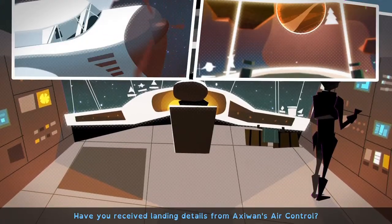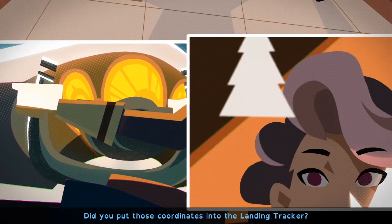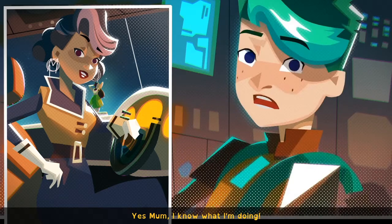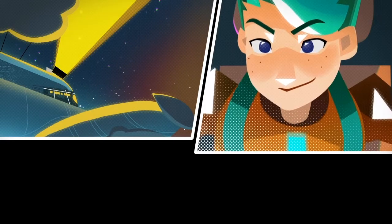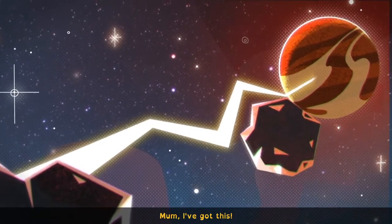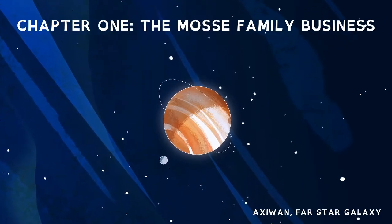The intro cutscene plays: 'Did you receive landing details from Maxi One's air control? Did you put those coordinates into the landing tracker? Roger that. And did you unlock the cargo release valve? Yes mum, I know what I'm doing. Okay, okay, I'm just checking. Here we go, we're about to land — your time to shine, Henry. Watch out for the asteroid! Not so fast mum, I've got this.' Quite a good intro, I like it.